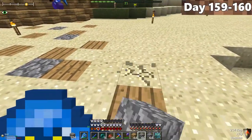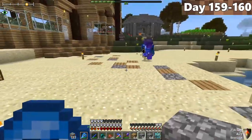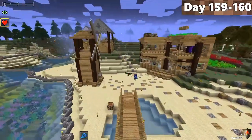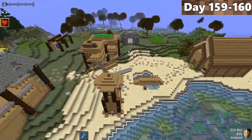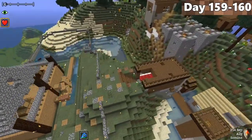On days 159 to 160, we started working on creating pathways connecting all of our builds together. The pathways actually look pretty cool — it's amazing how the littlest details can make things look so much better. We also connected our pathway to the village.